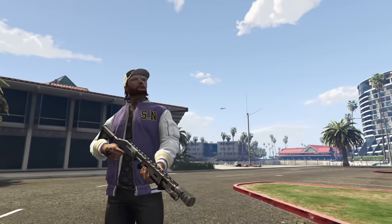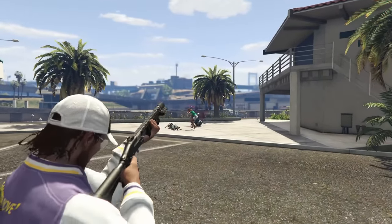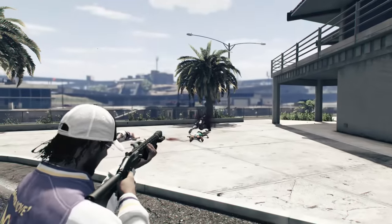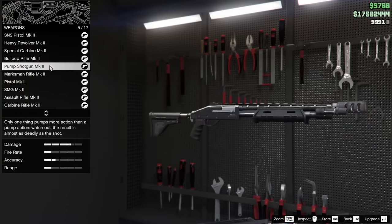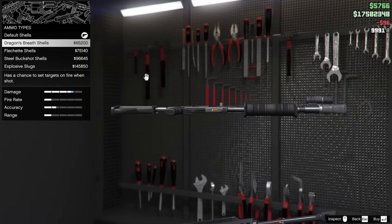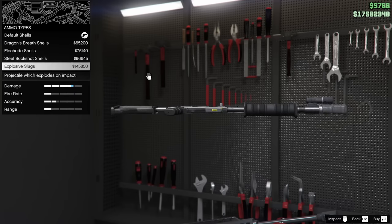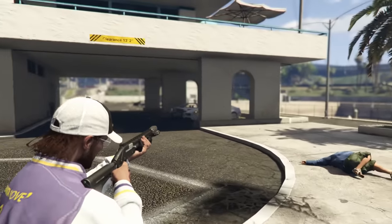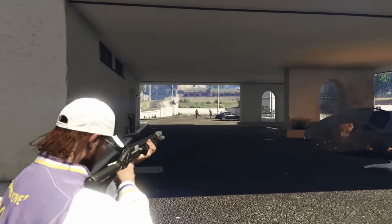The most overpowered shotgun is the Pump Shotgun Mark II, which can be upgraded within your MOC, Avenger, or any weapon workshop into its Mark II variant. Once upgraded you can equip it with explosive rounds, incendiaries, dragon's breath, and several other round types which are very useful and make this shotgun unique. With explosive rounds it can blow up cars in one shot at close range — what other shotgun in GTA shoots explosive rounds? That's it for the shotgun category.